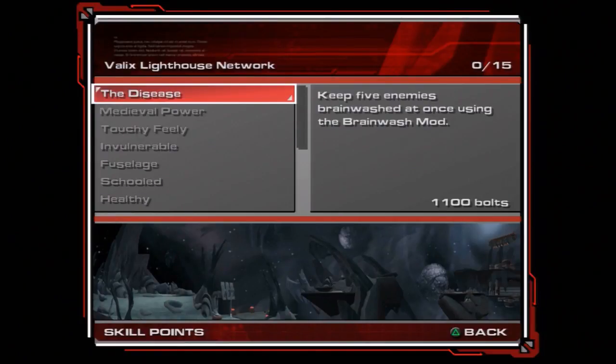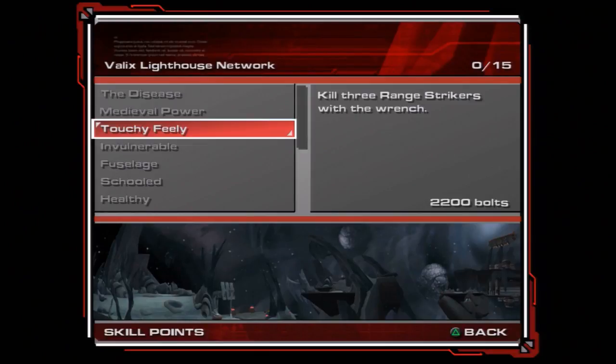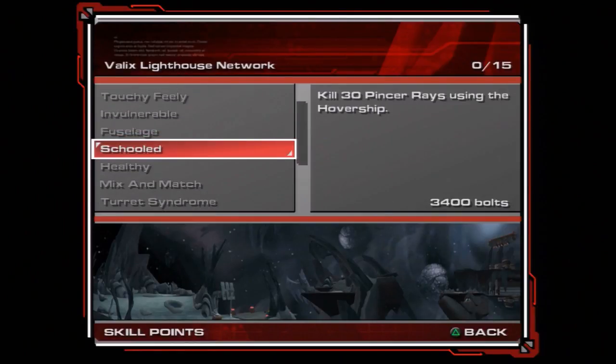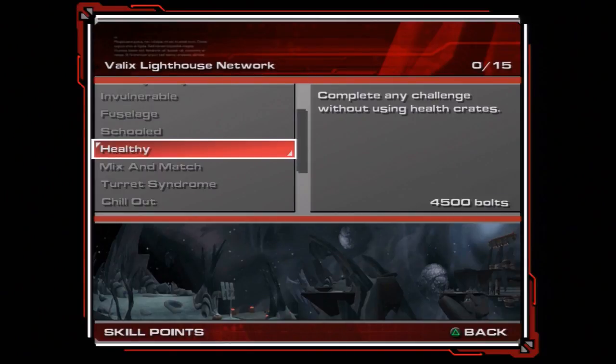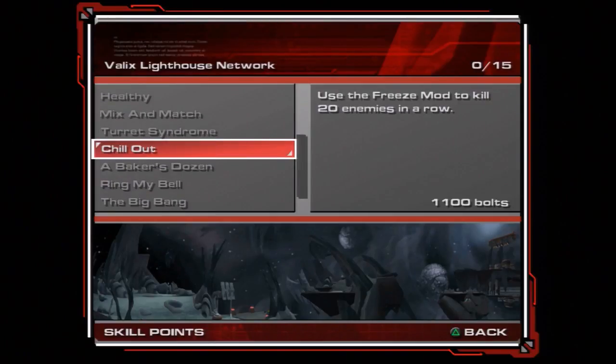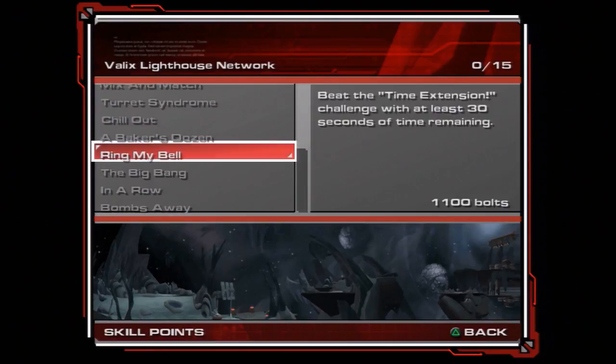Yeah, I know. So keep 5 enemies brainwashed at the same time using the brainwash mod. Scorpion flail to kill 50 enemies. Strikers with the range. Strikers with the wrench, without taking damage. Fusion rifle. Pincer rays using the hover ship. Complete any challenge without using health crates. Kill 9 enemies with 3 different mods in 30 seconds. Mini turret launcher. Freeze mod to kill 20 enemies in a row.